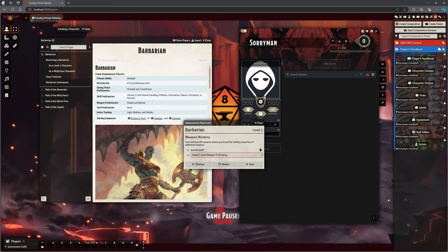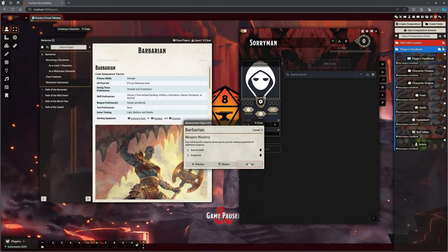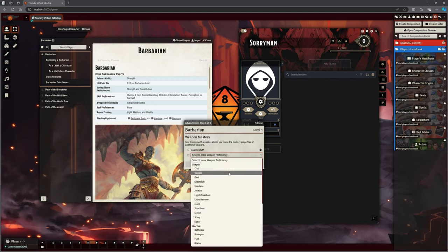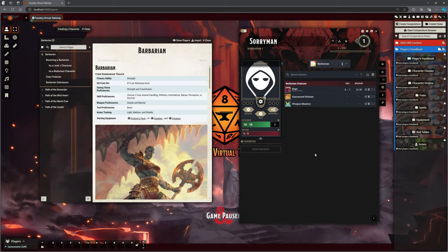Quarter Staff — we take Quarter Staff for Sorryman. I was playing with Spear and Shield at one point, but I think Great Club makes sense for him because of the way he is. Actually, I'm going to switch that out for just a normal club. It's going to give me these features: Rage, Unarmored Defense, Weapon Mastery. It's adding all these things for us, really nice and slick and smooth.